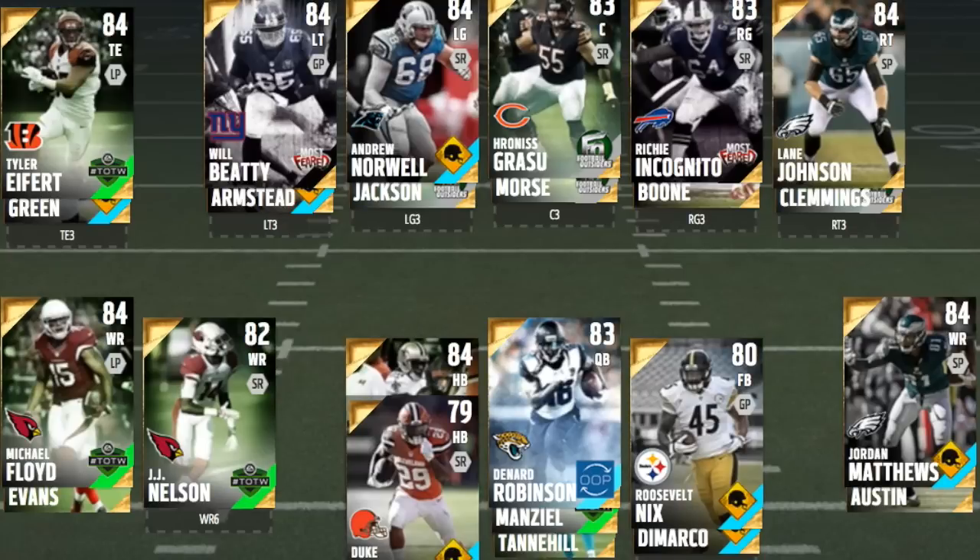The budget option is Duke Johnson, who you can get for about a thousand. He's very elusive, very agile — he has 96 juke, 93 elusiveness, 94 speed, 93 acceleration, so he's very quick. He's kind of like CJ Spiller, more of a budget version. Very good back, and also a good third-down back because he can catch the ball pretty well.